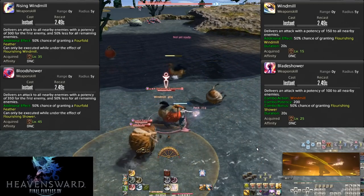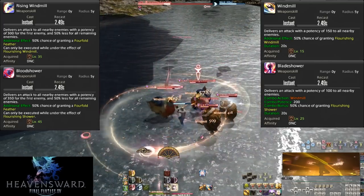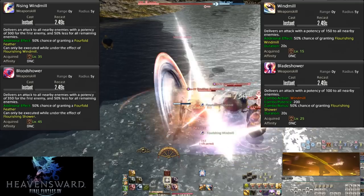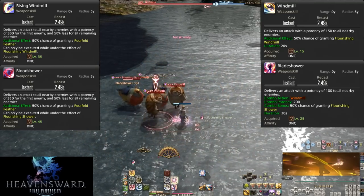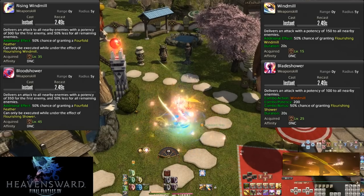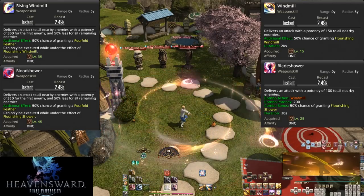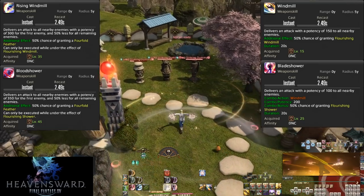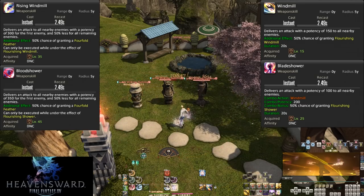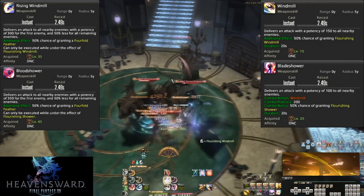Dancers will use their full AoE toolkit on as few as just two enemies. You still want Standard Step for the buff and damage, but as soon as there are even just two enemies, Cascade and Fountain are not to be used. More enemies means even more power out of your AoE. Also note that all of these are melee skills with a five yalm radius — you should be in melee range. It only takes two enemies for your AoE to be stronger than single target, so get in there.